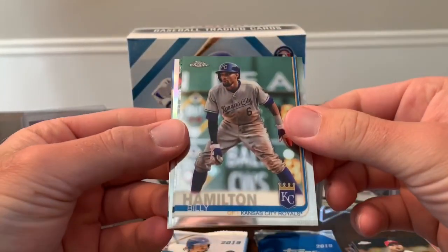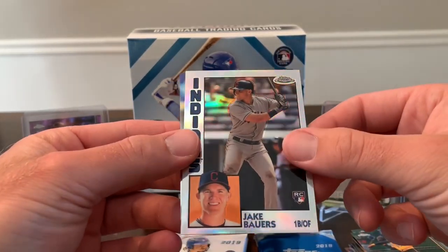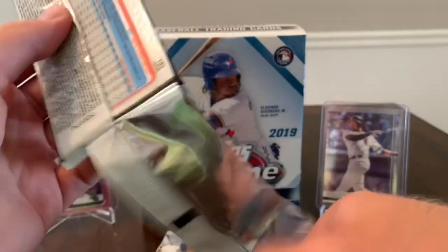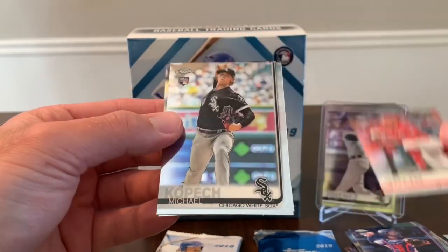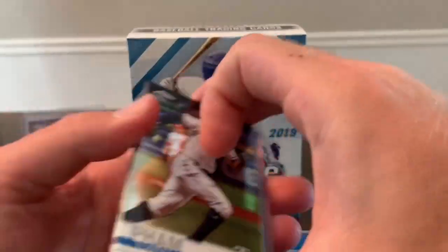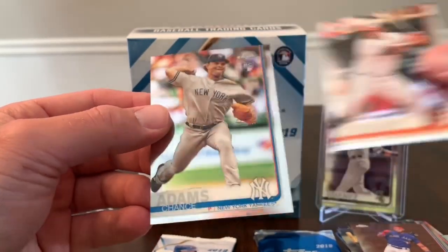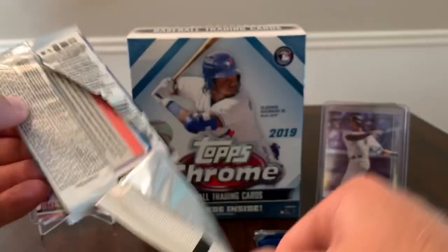Billy Hamilton, Gregory Polanco, Jake Bowers rookie, and Trevor Bauer. Three more packs and then we'll get into the x-fractor cards. Francisco Arcia, Joey Votto, Michael Kopech, and Robinson Cano. Two more packs: Tommy Pham, Lourdes Gurriel, DJ Stewart, Chance Adams. And last pack — still not a single color card.